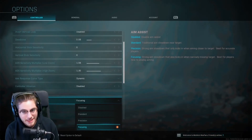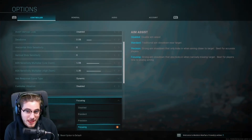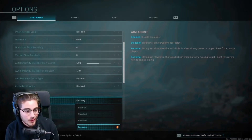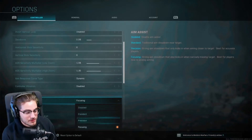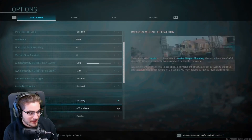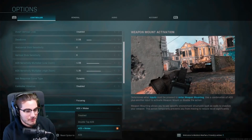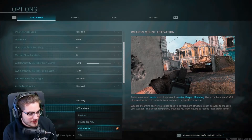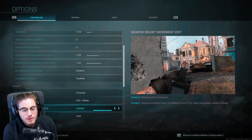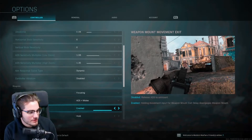Aim assist is extremely important. If you're trying to get kills, you have to have it set to Focusing — it's a lot stickier, it stays on the enemy, and you'll aim and shoot them much quicker than with any other option. Focusing is without a doubt the way to go. For weapon mount activation, I have it on ADS and Melee — that's personal preference.